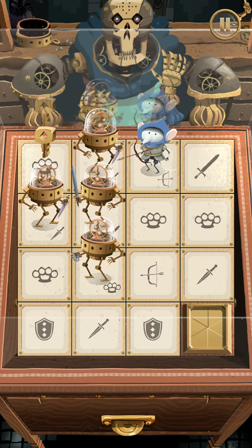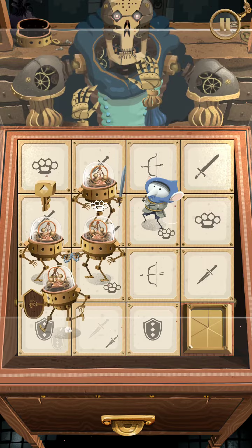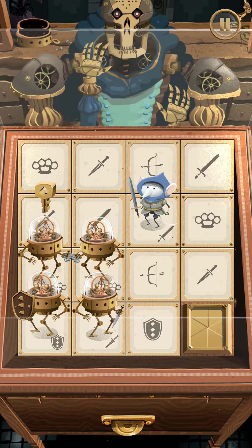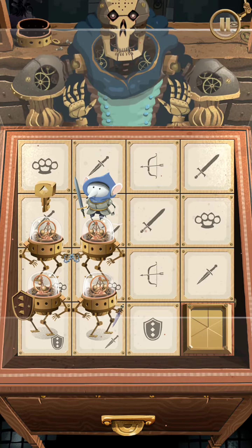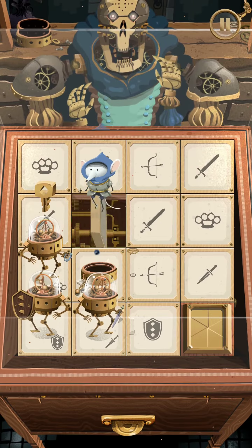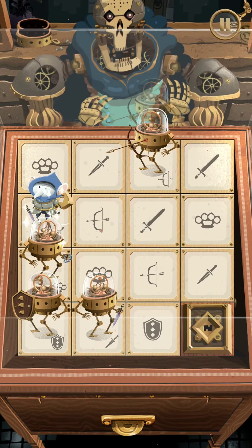Maze Machina is a strategy board indie game developed by Arnold Rauers, an exceptional individual who made a few decent indie games that most of you may have heard of. As usual, the games produced by him are really polished and great for killing free time.